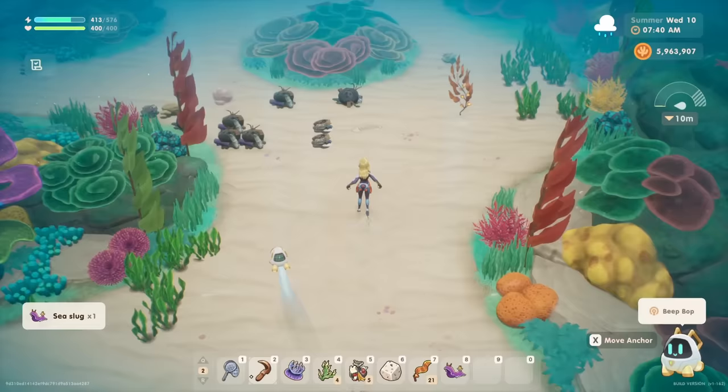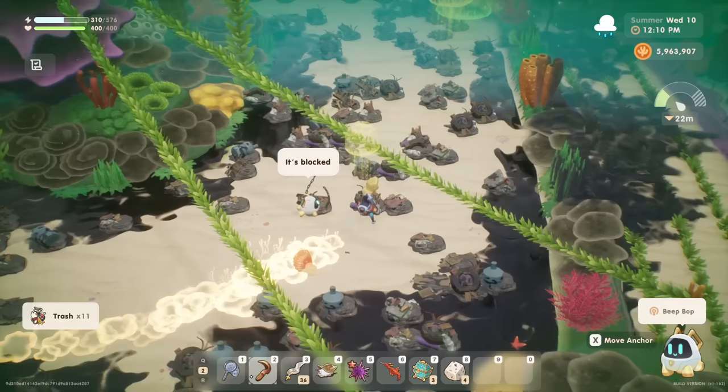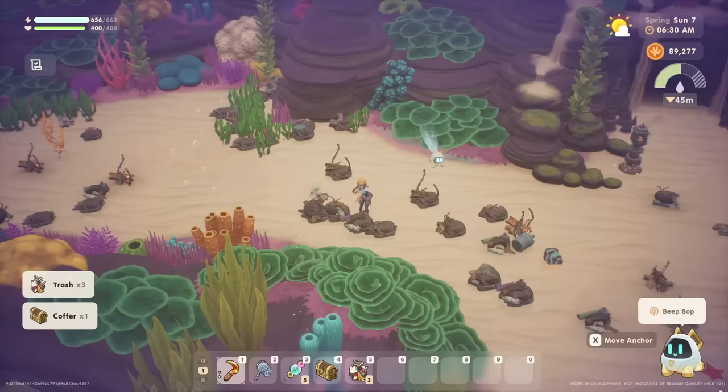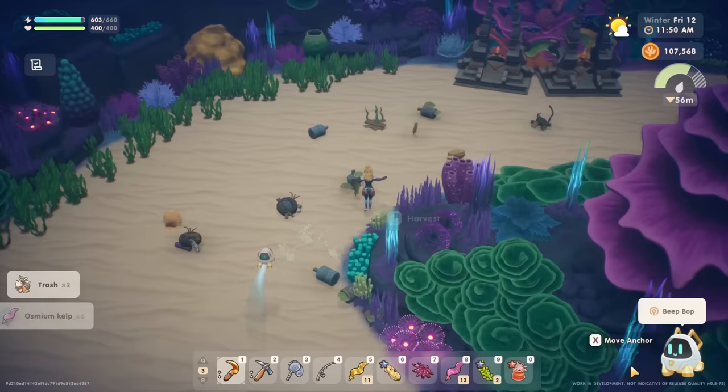The same goes for the 20 meter depths — the bronze scythe will allow you to clear most trash with two hits, but the silver upgrade will get you back to breaking it down with just a single hit. This is true for the 40 meter depths as well: you'll need the gold scythe to make clearing trash easier, and the osmium scythe for the deepest 50 meter depths. You should try to upgrade your scythe in coordination with the different depths you're actively exploring.